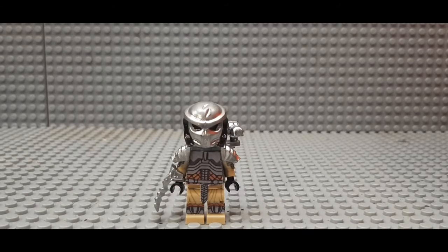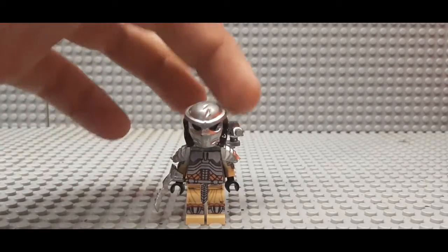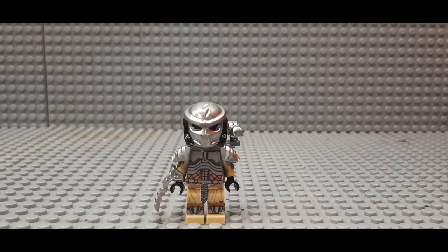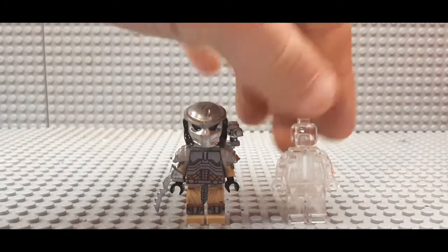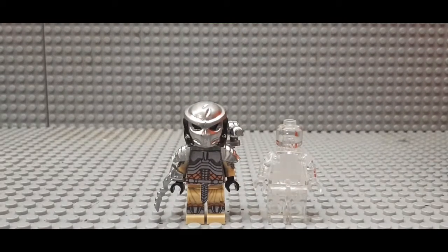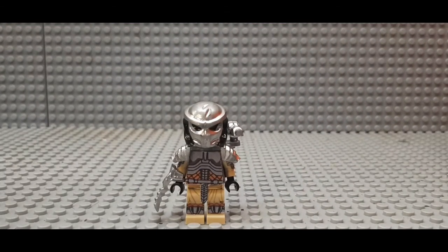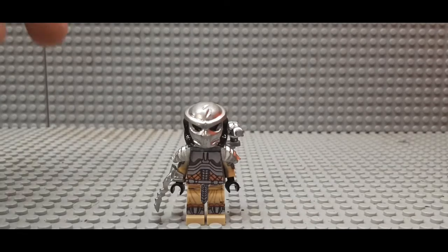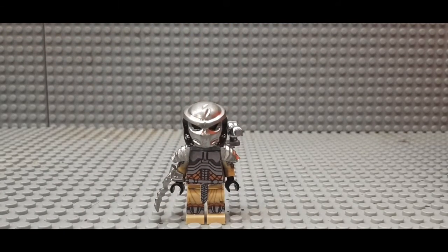Now we have some newer characters. I've done a Predator before but this one's a little different — same printing design, but the helmet mold, the shoulder piece, and the cannon are all actual custom Lego Predator pieces I got off of a clear translucent Predator figure. The only reason I ordered that was to get the translucent figure so I can have invisible characters or cloaking technology in videos — so I can actually animate someone being there while they're invisible, like getting beaten up while cloaked.